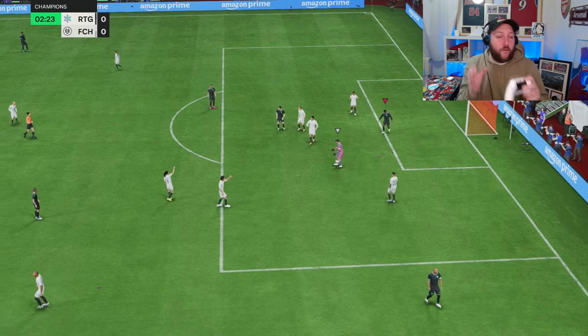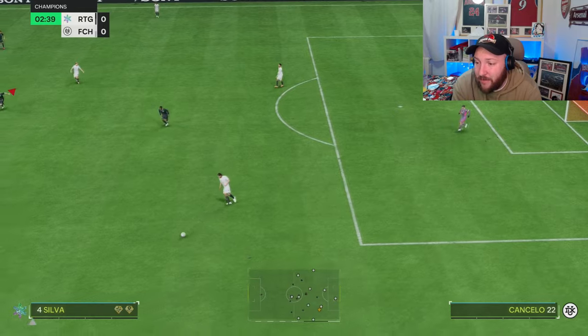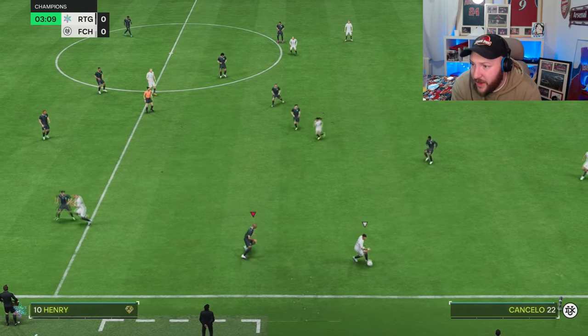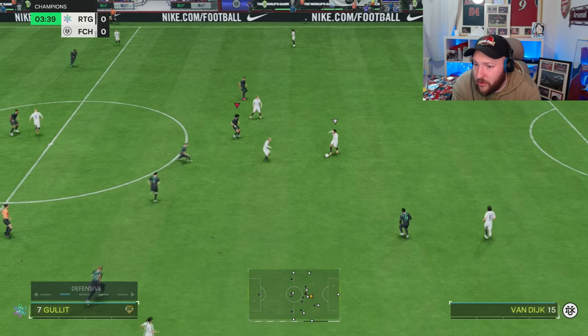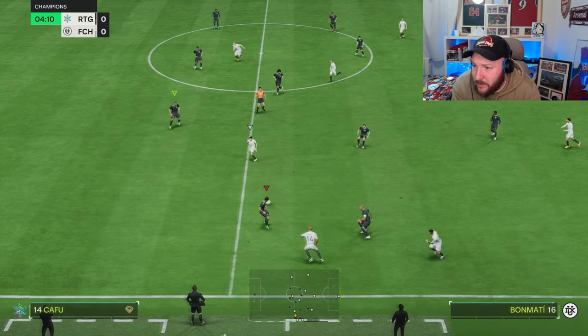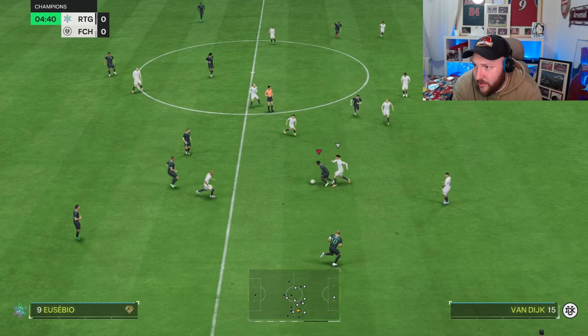He can drive through and play that through ball into space — that's how we can unlock the door from distance, and that's why we're playing him as a CAM. If he does get through on goal you'll see he can finish as well — he's a very consistent and clinical card. So far we are knocking on the door already, in our 4-2-3-1 with Schneider dropping as that CAM.